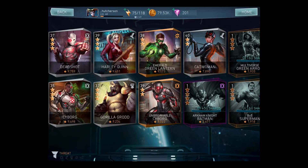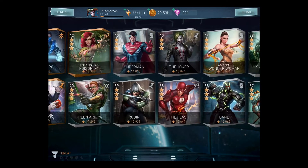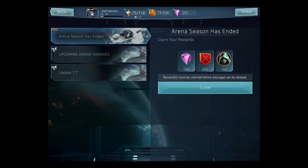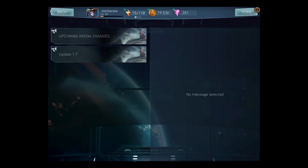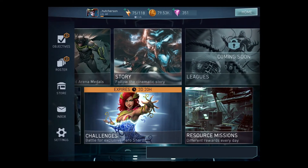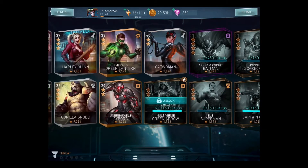We're going to go back to the home page and check my inbox to get my rewards. As you can see I got 160 shards, which will give me a level 3 Green Arrow. Now let's go back to the roster and get Green Arrow going.